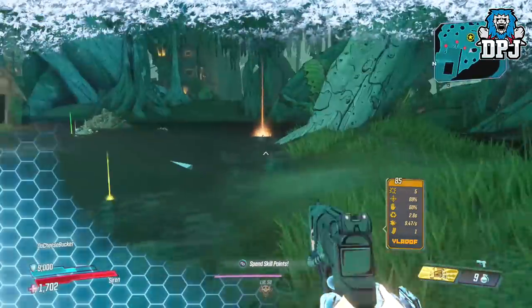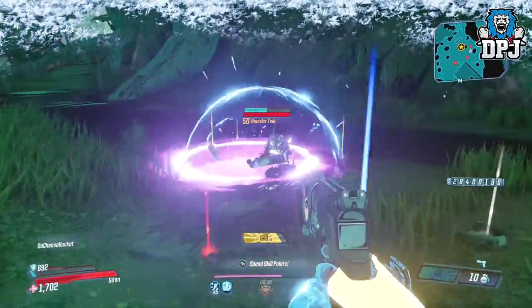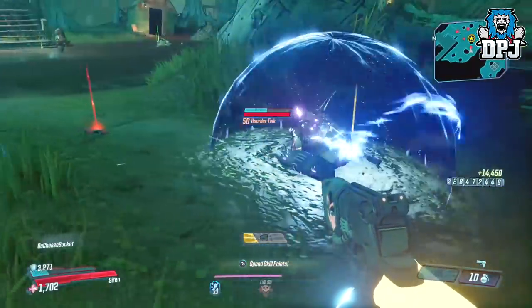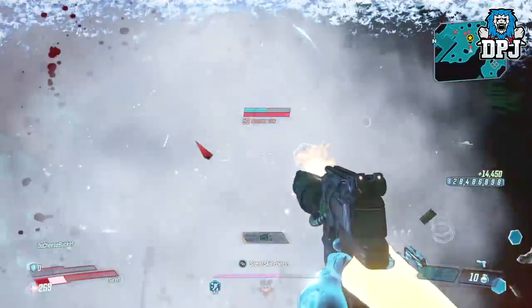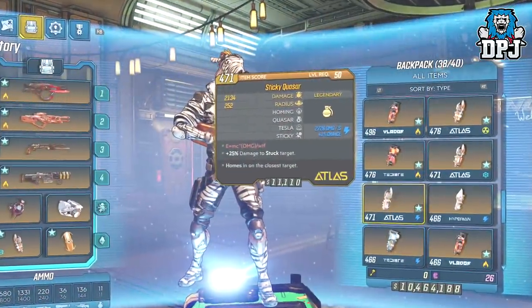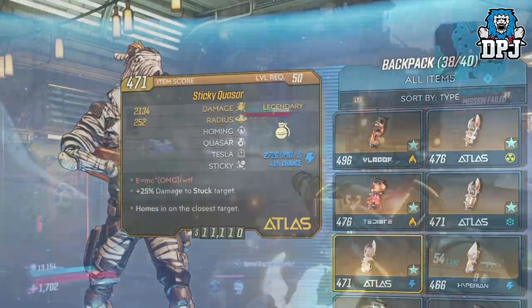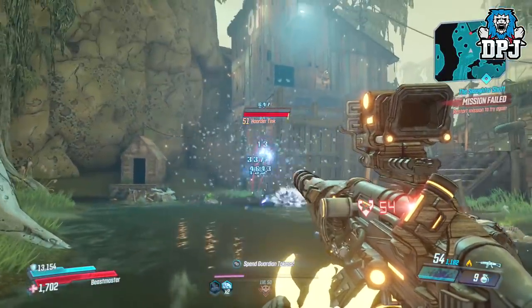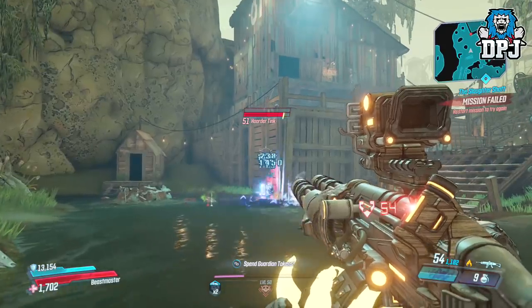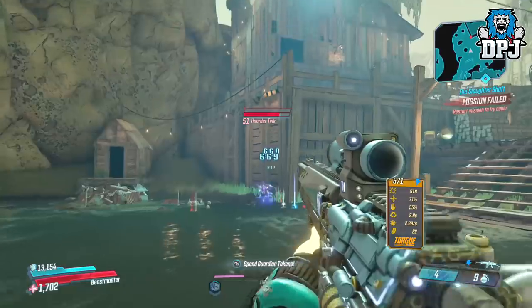Over the past few days we have seen a few loot tank exploits which basically allow us to freeze him in place so we can shoot his backpack forever, getting literally hundreds of legendaries a minute. It started with a grenade called the Quasar, which everyone thought needed a homing stat. We later found out it doesn't need that homing stat, but the grenade sometimes — one in a hundred times — freezes the loot tank in place so you can shoot his backpack and spawn legendaries.